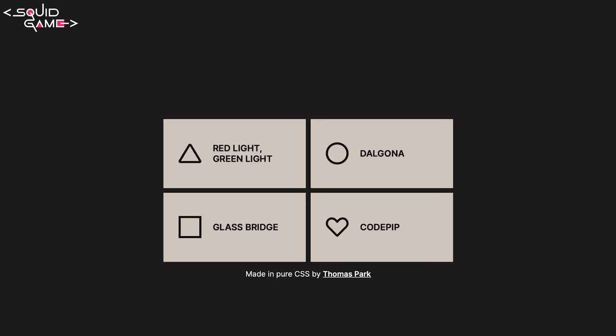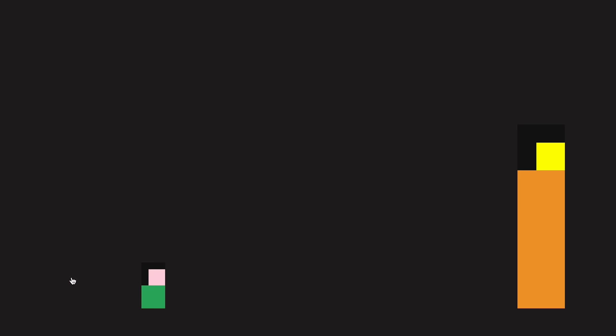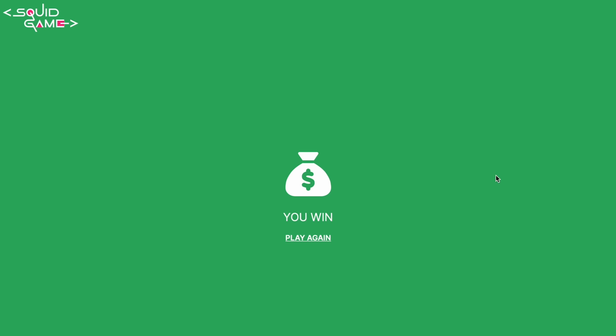I'm going to leave you with one more DONG. Now for those of us that weren't fortunate enough to be in Mr. Beast's Squid Game, or the real Squid Game — which probably is for the best — Thomas Park made a version using only CSS. You can try your luck with the Glass Bridge. Okay, I'm dead. Well, what about Red Light Green Light? And I'm still dead. Or Dalgona. And I survived! I did it! I won!